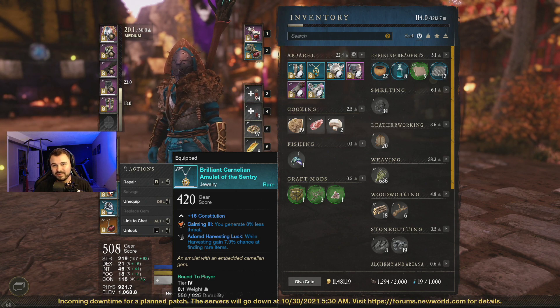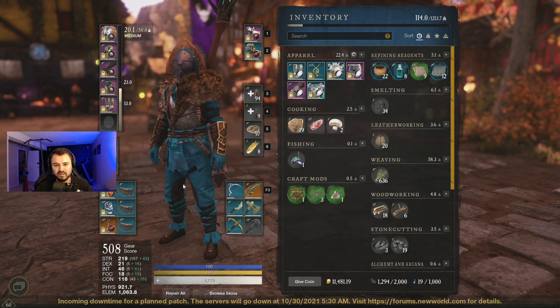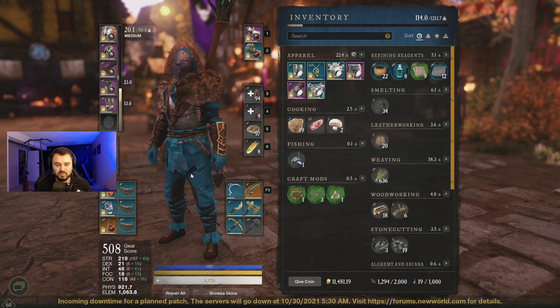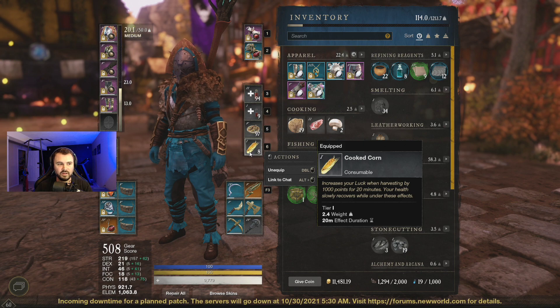What I decided to do was go to my usual farming spot for fiber in Restless Shore, and I decided to do a side-by-side comparison of me using this full set of Loot Luck gear. I actually decided to dye the armor blue so that you can tell the difference. I also used Cooked Corn, which increases my luck by harvesting by 1,000 points for 20 minutes. On the other run, I used no Loot Luck gear, no food, no nothing.